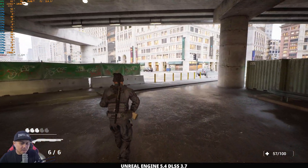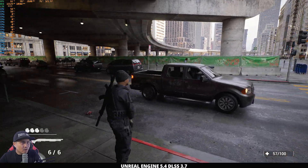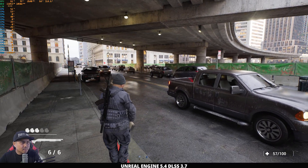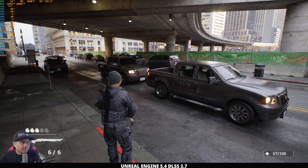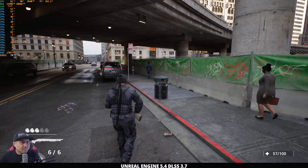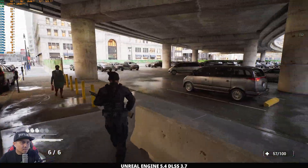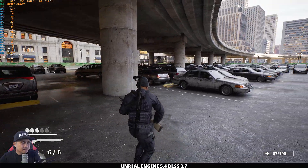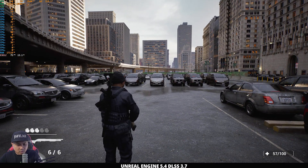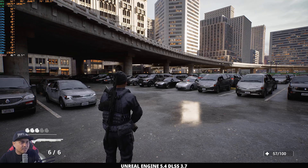Pressing I gives us quality mode — 74 frames per second but it looks amazing. We've got some metahumans in the scene and a parking lot with a lot of cars. Let's turn DLSS off and go with native — we're getting about 46 frames per second in this area.